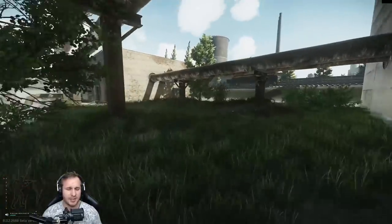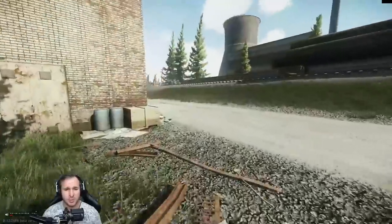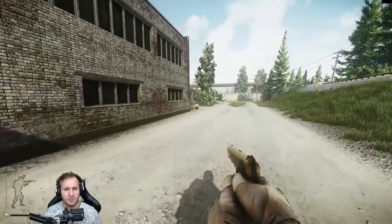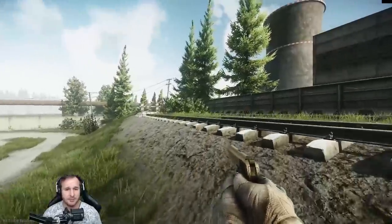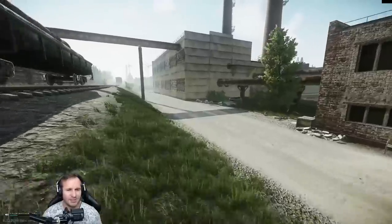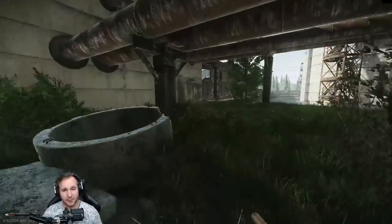The main extract that's always available if you spawn on the customs side is this one down here. There's a bunker with the door open - you can go straight down and extract at the end of it, not very far down. Be careful of people camping up here or in that bush there. I haven't seen as many extract campers as I used to, but there's always the risk - always be careful.